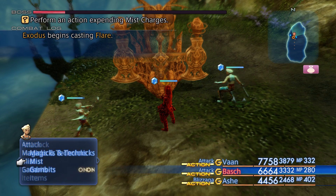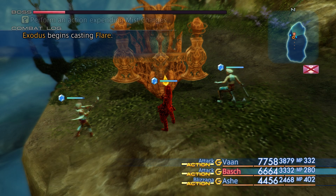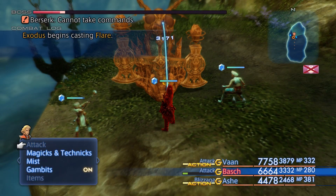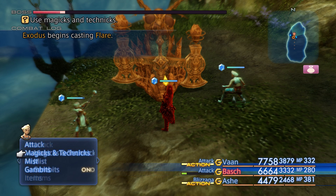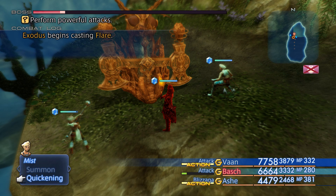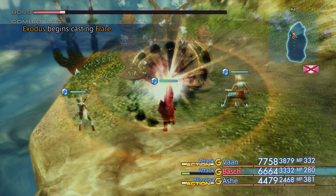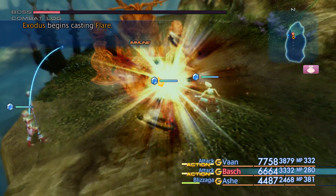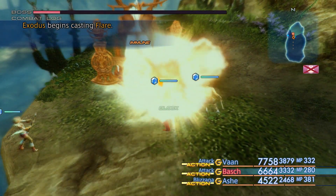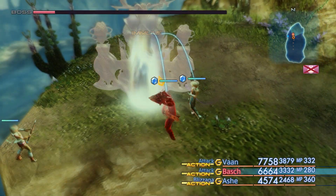I could be horribly, horribly wrong about this — Barsh can't participate in quickenings because he's berserk. And I can't take him out of the party because he's getting targeted. I don't think quickenings count as physical. So the moment that Barsh stops getting blown up... Barsh just straight up blocked Flare? That's kind of interesting.